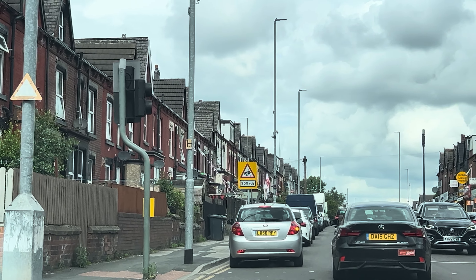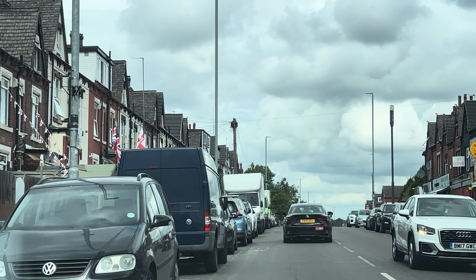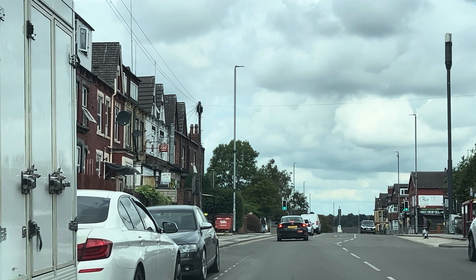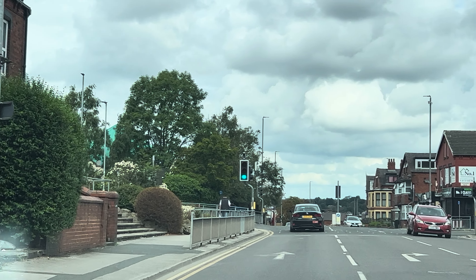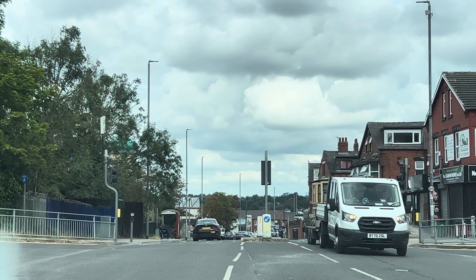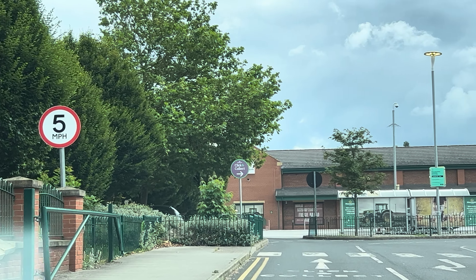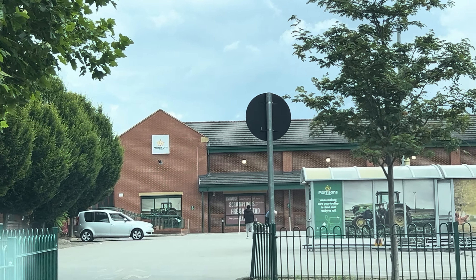Another road ahead — take the second road on your right and go the distance. Signal now and go in the box. More to this side, then return when it's safe. Follow the road ahead. Keep following the road. Keep in your lane.